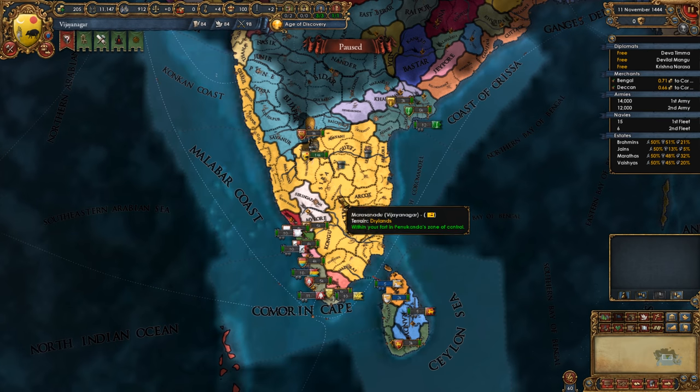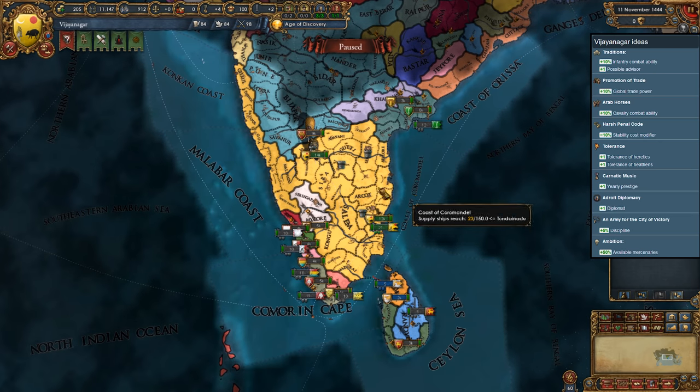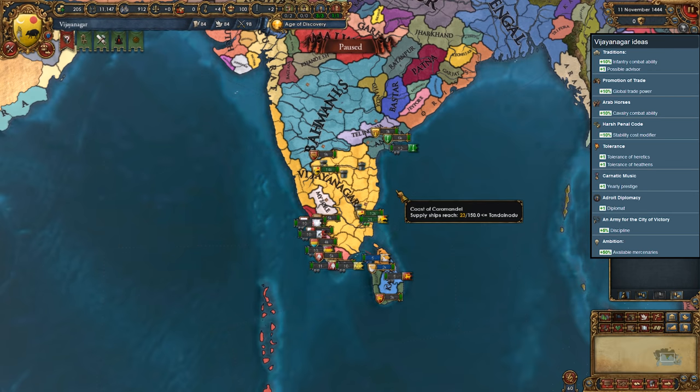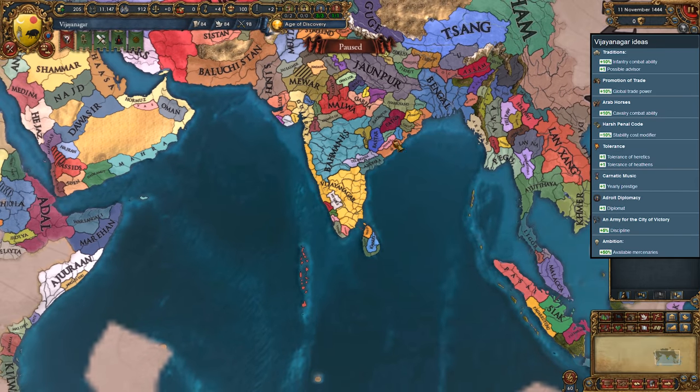Vijayanagar is basically the France of India. They are super powerful at the start, and with their national ideas, they just get better with time. And just like France has Burgundy as their adversary at the start, Vijayanagar has Bahamanis, who are the other big nation in the neighborhood. But they're fairly easy to deal with. And once they are neutralized, there are a ton of smaller Indian nations, sort of like the HRE, except for the aggressive expansion part, which makes playing as Vijayanagar even easier. You can expand really fast and take over basically everyone.